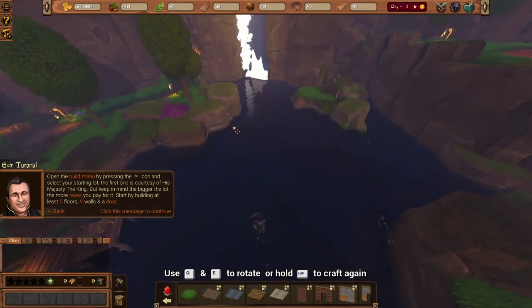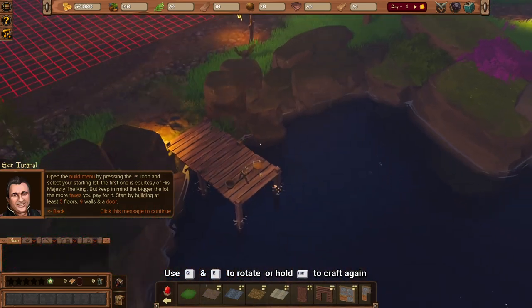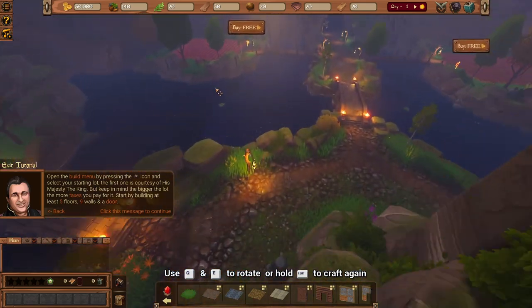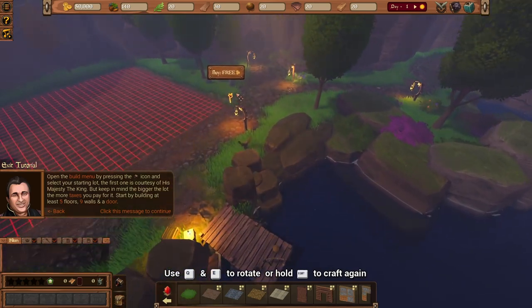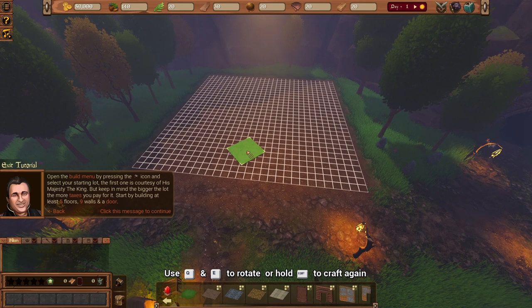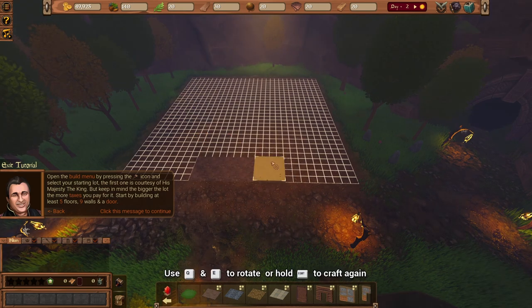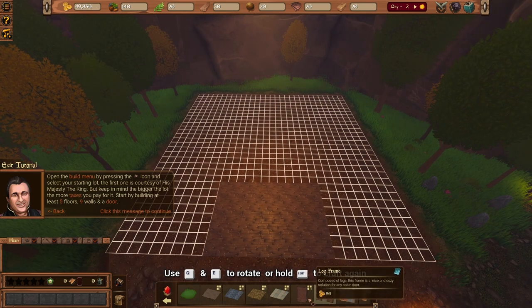There are more plots here. This one would be great. There's a beautiful fishing spot right here — I've decided this is it! This will be perfect. We need to use Q and E to rotate. We've made six floors and some walls. I wanted wooden walls.